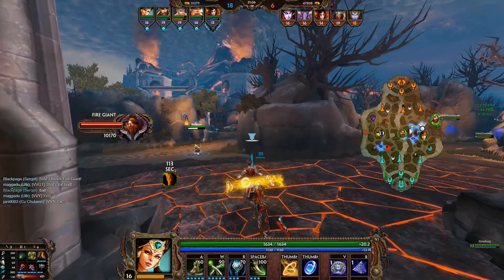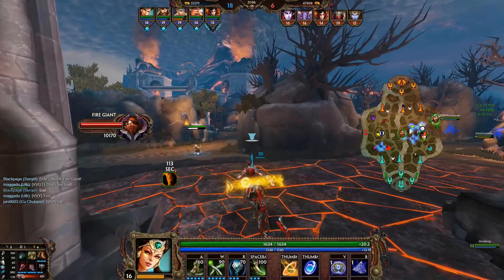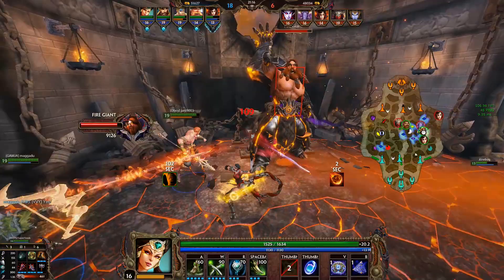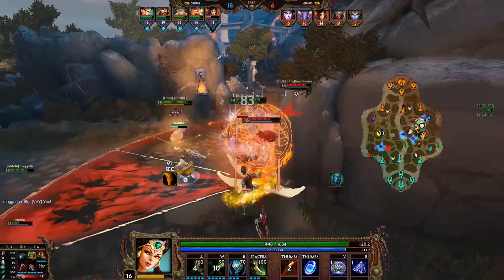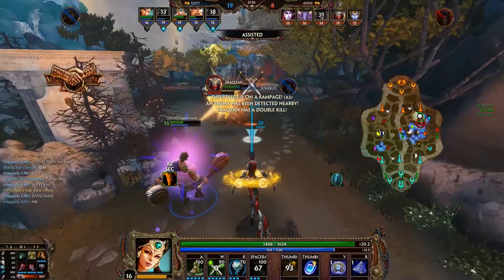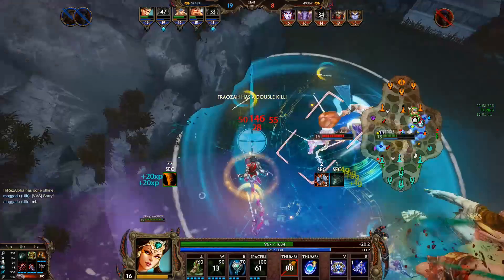Many popular builds for Serqet at the moment don't even include many damage items to begin with, even as a jungler. Often we'll see items like Spirit Robe, Mantle of Discord, Mystical Mail, Masamune, Ancile — all these tanky items — and just make her work around that. That way she becomes almost unkillable due to all the extra protections, in addition to her mobility, but she will still have all that damage through her ultimate. In combination with Titan's Bane, you will still get decent damage out of your other abilities as well. Among the assassins, Serqet is one of those who loses the least by going into full defense, as she has so much true damage.